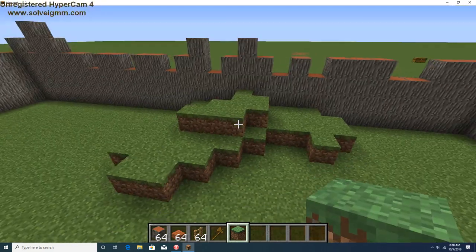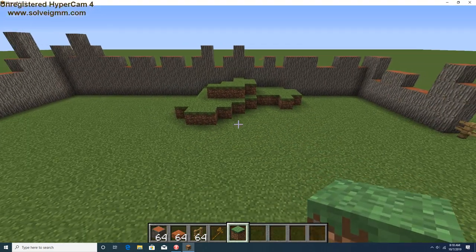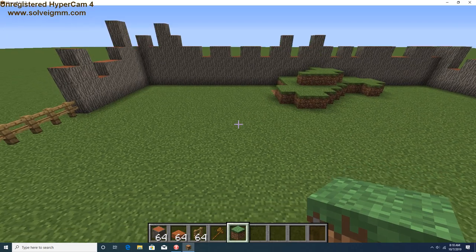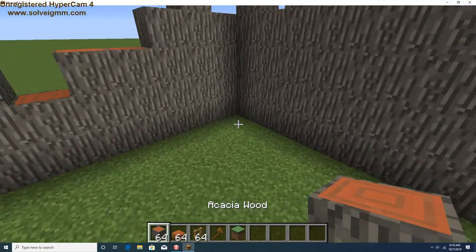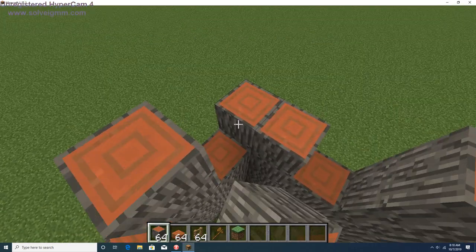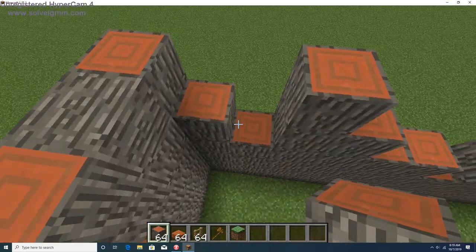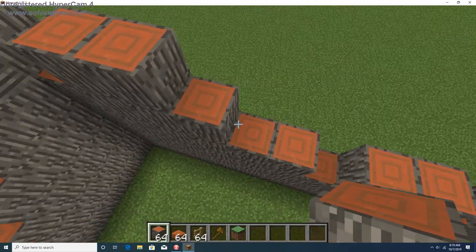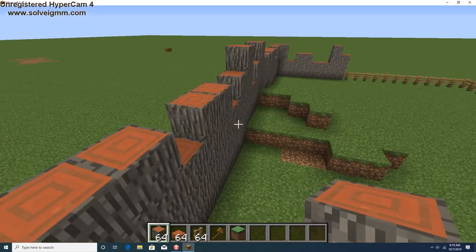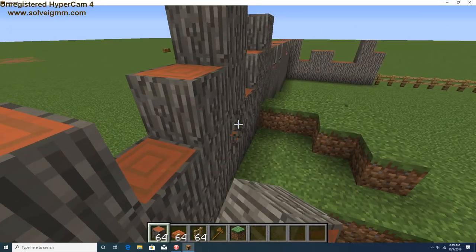Yeah, they can't do that I don't think. Let's try to make this corner really big and then we'll put just like a giant hill — actually yeah, let's do that for some of them. I think it looks better with this kind of wood.